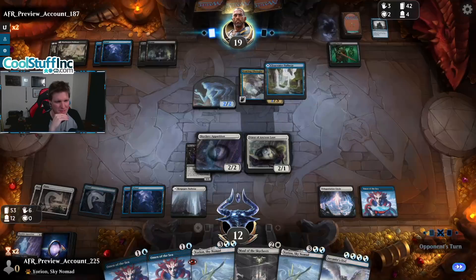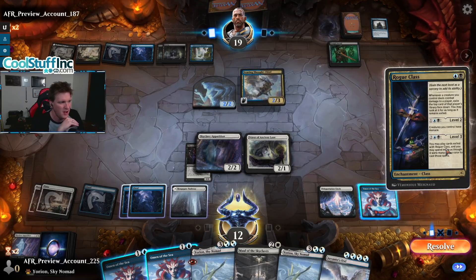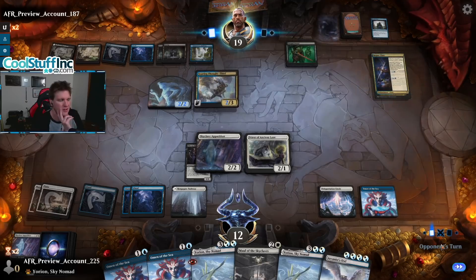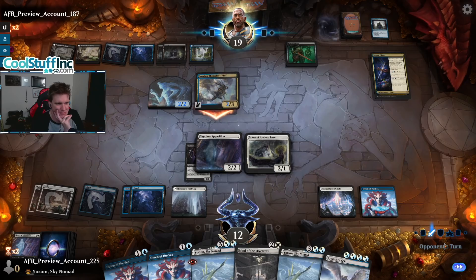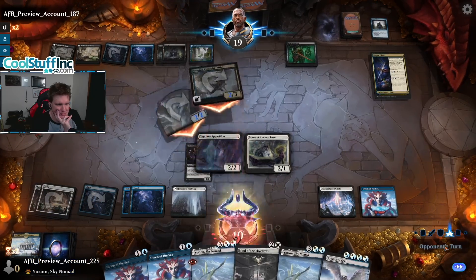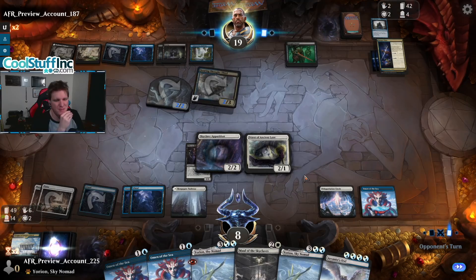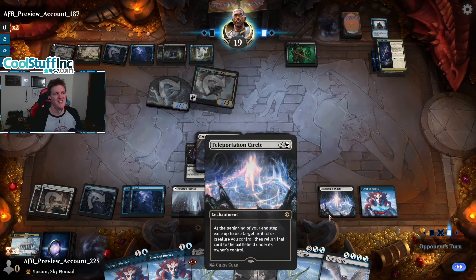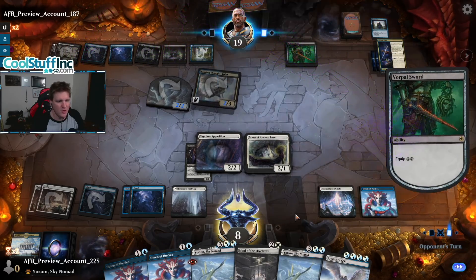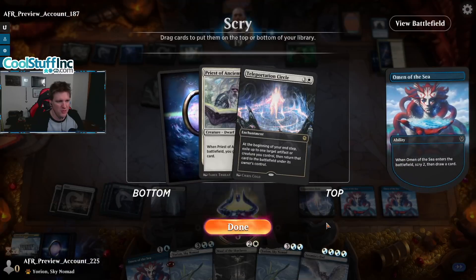Rough day — give me a minute while I figure out how to stop being an idiot. Should have kept that land, I think I bottomed it — big mistake, could have had a land drop this turn. Rogue Class: whenever it deals combat damage to a player, exile the top card of that player's library face down, you may look at it; creatures you control gain menace; and on level four you can spend mana as though it were mana of any color to play those cards. Not that scary yet to be honest. They equip the sword to threaten lethal next turn — they've got another one.